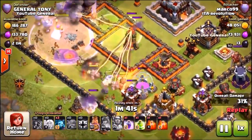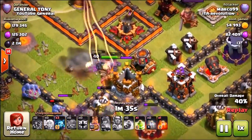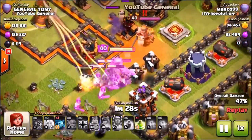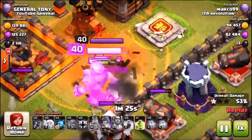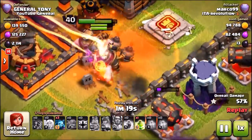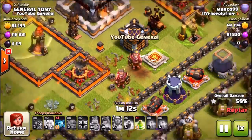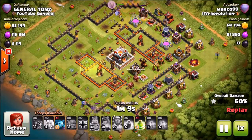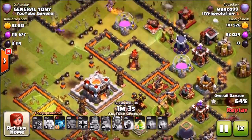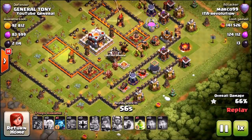We're watching for whether the barbarian king will trigger the freeze trap. He moves toward the gold storage, a poison spell drops on my barbarian king, and the enemy king uses his ability — then he's literally right there next to the freeze trap and it doesn't go off. I don't know if Supercell made the trigger radius so small that it barely gets triggered, or maybe it just glitched out. Either way, the freeze trap did not activate.